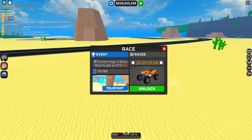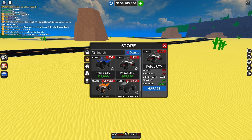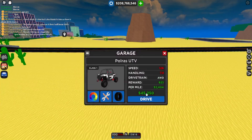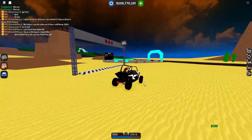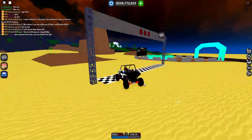We got the Polaris ATV which we're buying right now, the UTV, and the Dirt event car. I'm gonna use this UTV right over here — look at this, this thing is fast! Let's go to the dune race real quick and start — this is actually a really cool race, I absolutely love it.